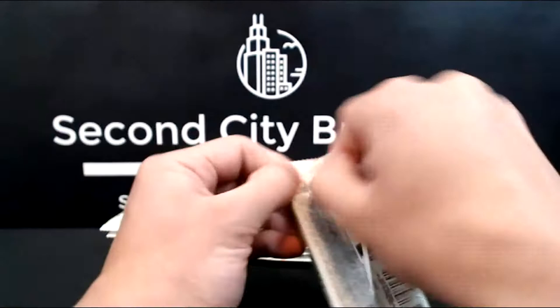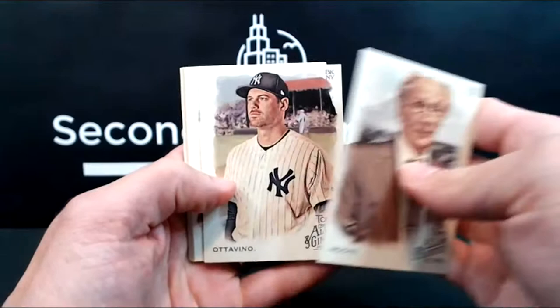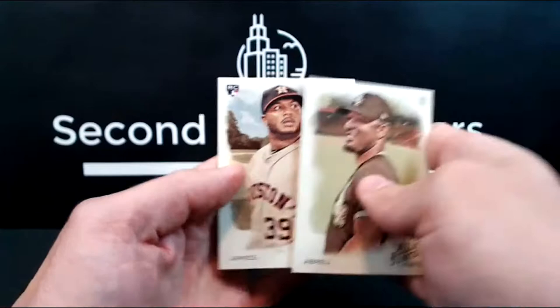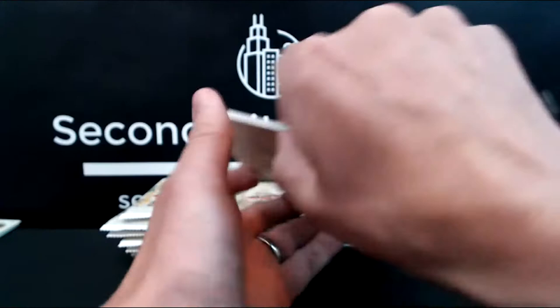We got some pretty sweet rip cards last break, so maybe somebody will want to break one. Starting out with a non-sport — rocks, Adovino, Carlton Fisk Mini, the regular one, Harmon Killebrew, Hicks, Stallions, Jose Abreu, and Josh James Ricky for the Stros. I dropped a lot of minis last break — easy for them to fall out when you're holding them vertically.